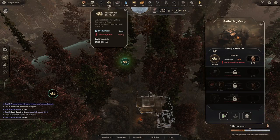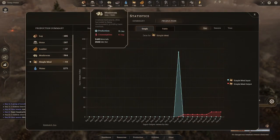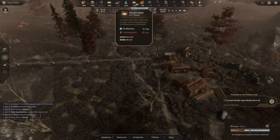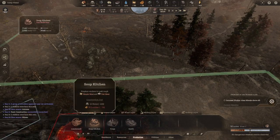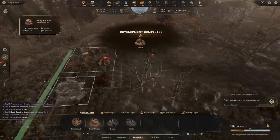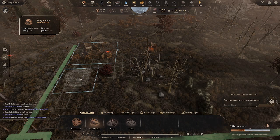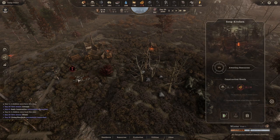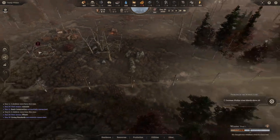We're going into winter and the mushrooms are not available, so what little we harvested has to get us through. We're consuming about 15 meals a day, so that's where the soup kitchen comes in. We'll put it down near the main hall — the little triangle on the square marks the entrance, which needs to face the road so workers can access it. We're just short on lumber because we built all the roads, so we'll wait for five more and then they'll start building.